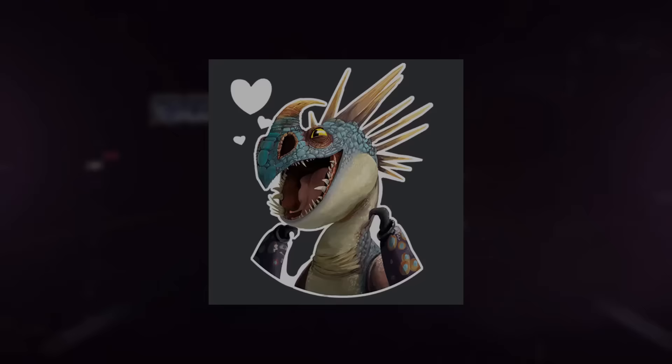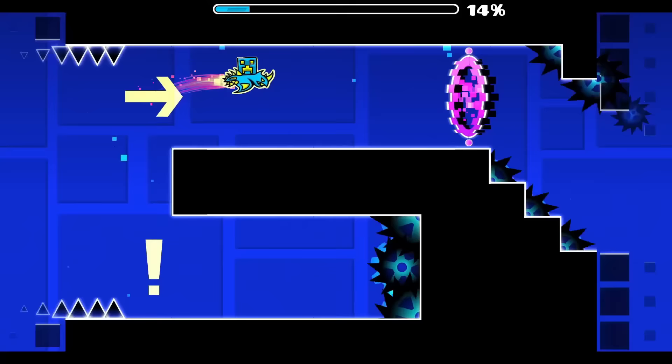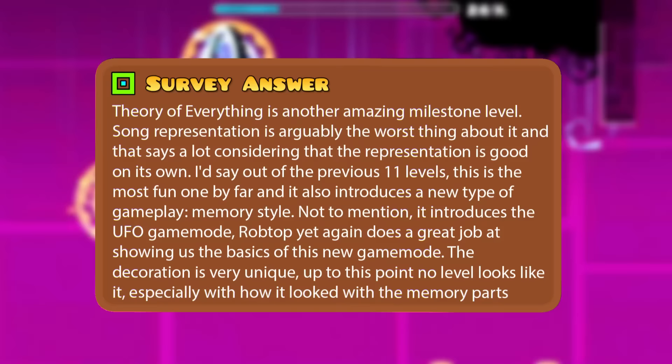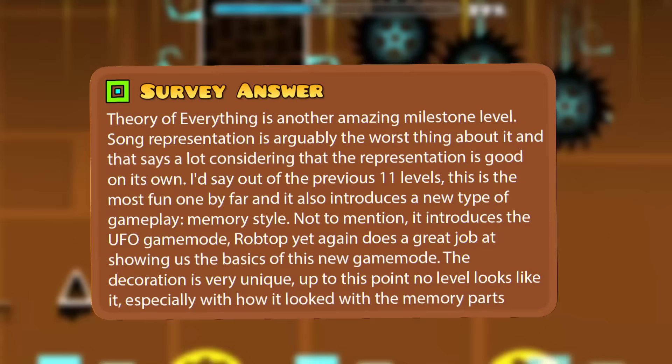Well, here is one of my personal favorites: Theory of Everything. Not that I find the level to be an incredible masterpiece, but the song combined with the simple to understand mechanics with the new UFO game mode made it a level I could really appreciate even back in the mobile days. One player said: 'Theory of Everything is another amazing milestone level. Song representation is arguably the worst thing about it, and that says a lot considering the representation is good on its own. I'd say out of the previous 11 levels, this is the most fun one by far. It also introduces a new type of gameplay — memory style. Not to mention it introduces the UFO game mode. Robtop yet again does a great job at showing us the basics of this new game mode. The decoration is very unique — up to this point, no level looks like it.'